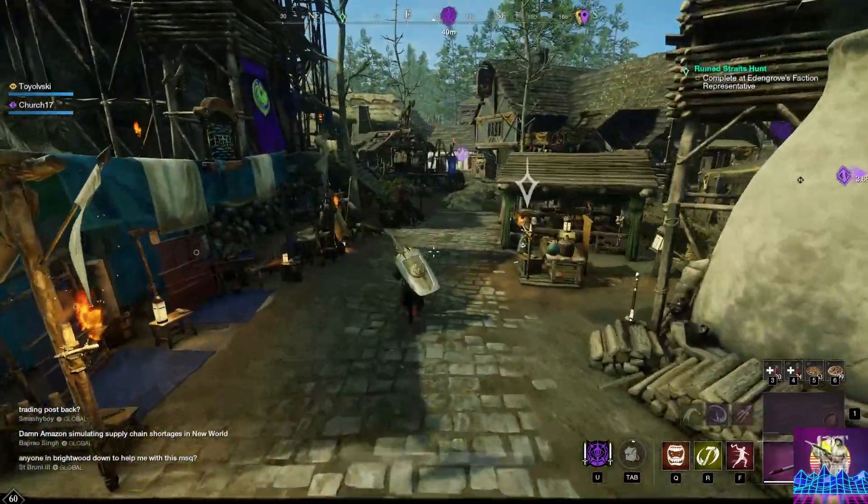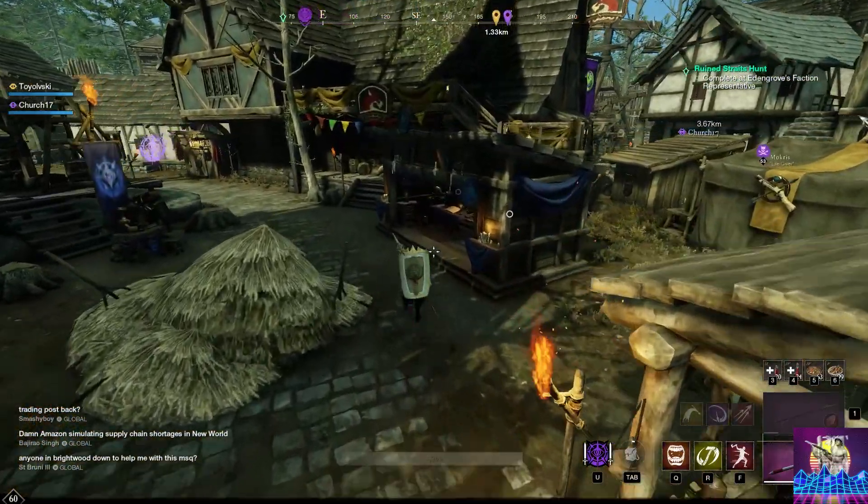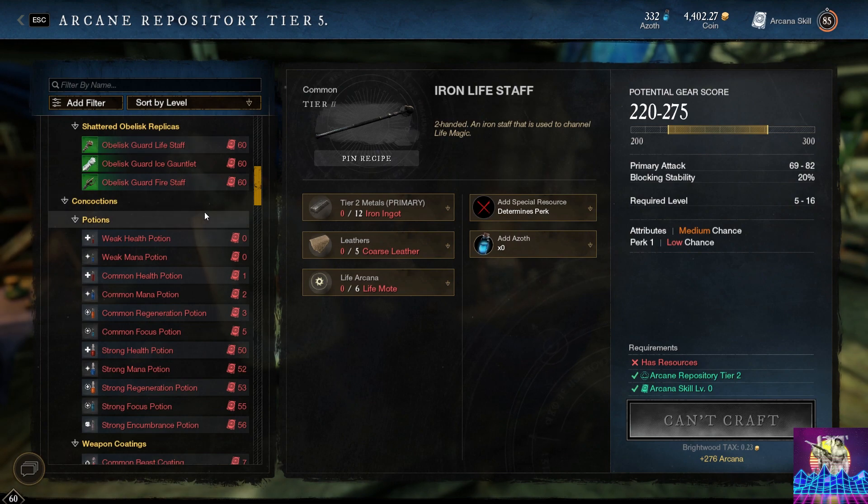Something worth noting about moats: moats are going to be super useful as they are required to make all of the stones before you can use them on the jewelry.